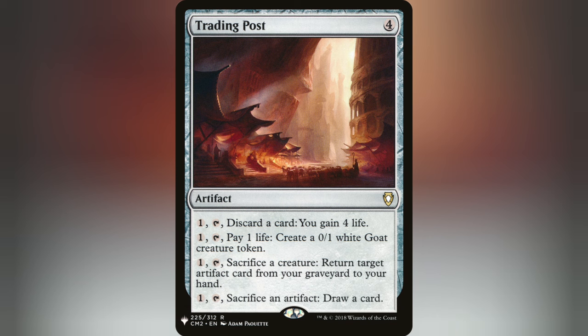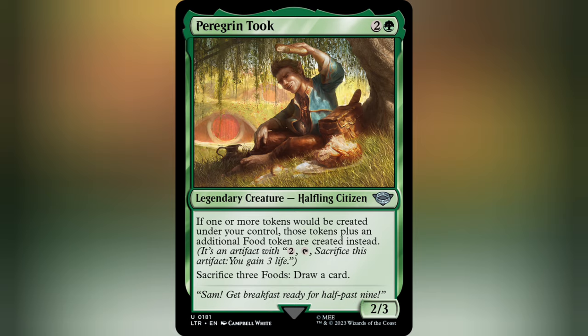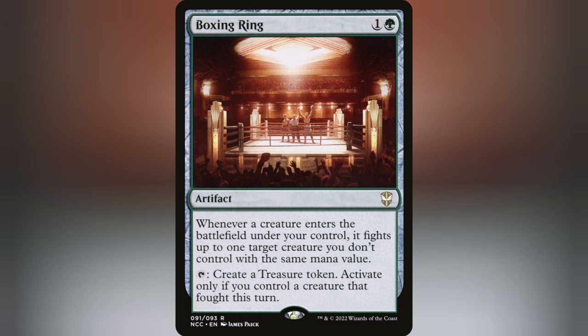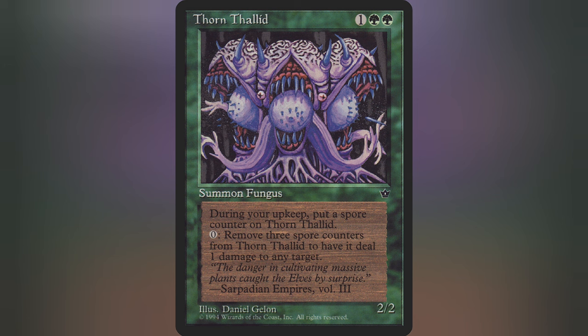For instance, if you have Clock of Omens and Boxing Ring, it can have you go infinite if you had a creature fight that turn. Create a treasure and a food with Peregrin on board, then tap them to untap the Boxing Ring and keep going. You've got to jump through some hoops to make it happen, but if you can pull it off, use those infinite artifacts to abuse Throne of Geth and infinitely proliferate your Spore Counters. Then you can either make an infinite number of Saprolings, or deplete any amount of counters from a card like Thorn Thalid to take out your competition.